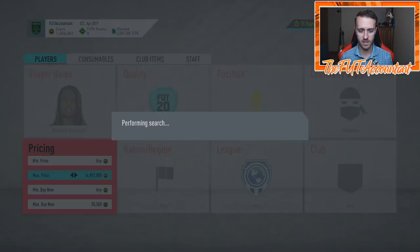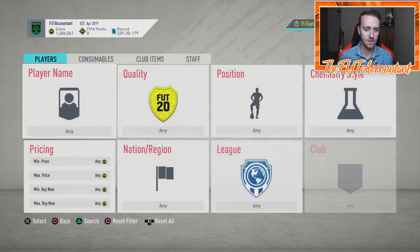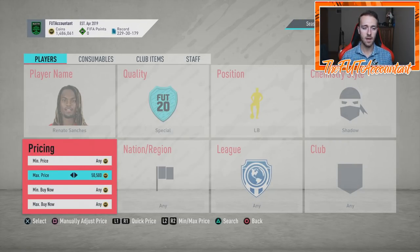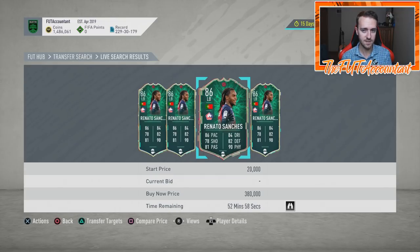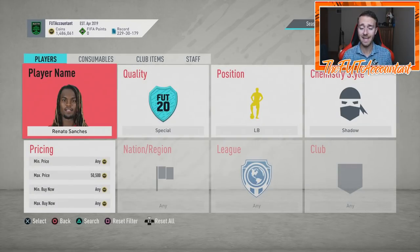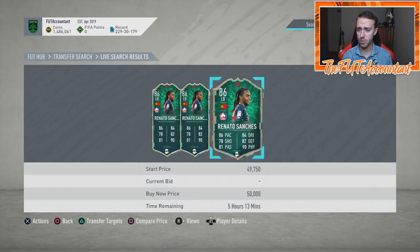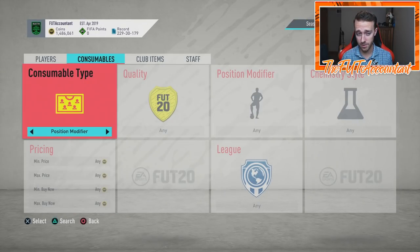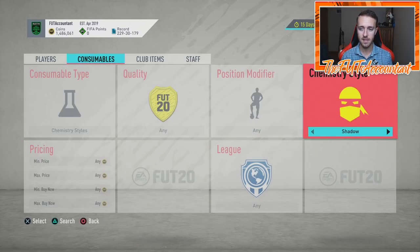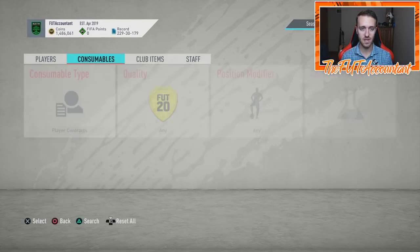We're going to be trading chemistry styles on these new cards. One reason why this works in a market that is kind of down and slow is the fact that people are always trying out new cards — that's the way FIFA promotes Ultimate Team. They promote this game in a manner where you want to try out the new cards. Even though the gameplay might not be that fun, they're going to be giving out new cards for you to try and put in your squad. There's people all around the world trying these cards and adding them to their team, trying something new or fun. And when they try out cards, they like to have chemistry styles on them. And you guys know how expensive the Hunter and Shadow chem styles are in this game. So this is a really good trading method — trading with cards that have these chemistry styles on them.